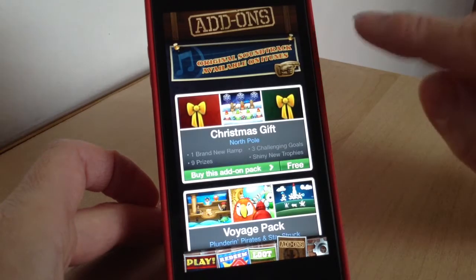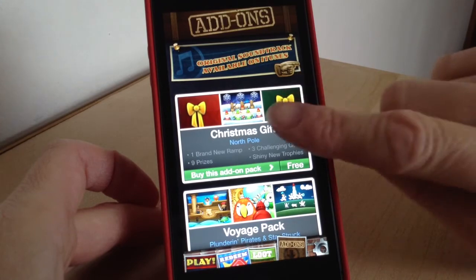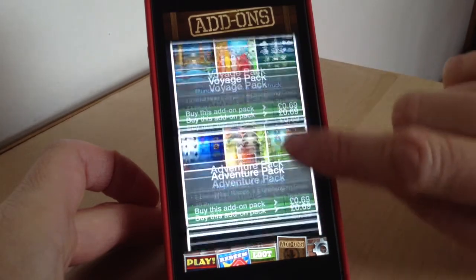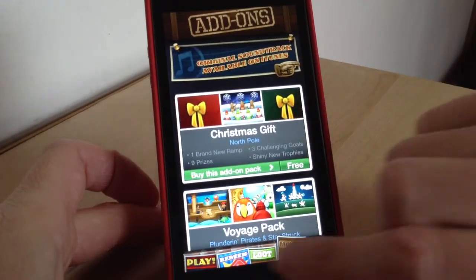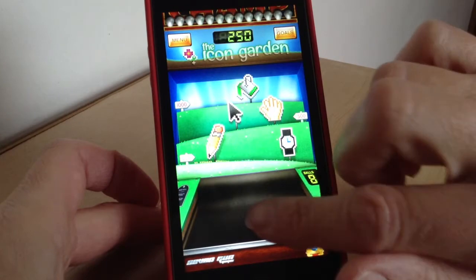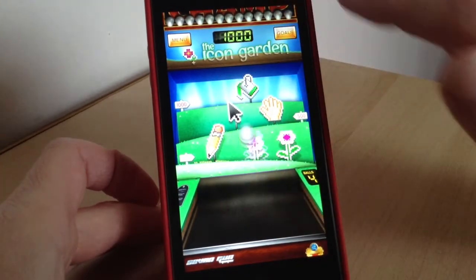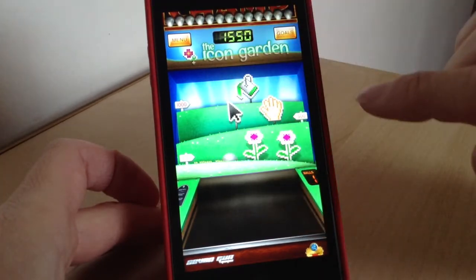For add-ons, there is a free Christmas one — that's an old one, which is why it's free. If you want to buy more packs they're like 69p, but you don't have to — you can just play the other ones. You start with four different packs so you've got lots to play with anyway, and you just tap them and it loads them up for you.